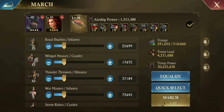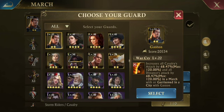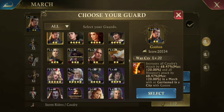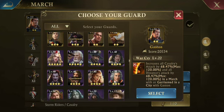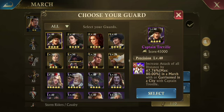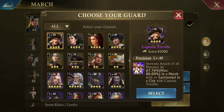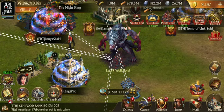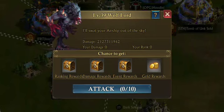I need my guards — these two guys are the ones I suggest. I've heard other people recommend others but these always give me the best damage. I've got our boy Gaston here, and Captain Travel. I'm going to hit this beast.